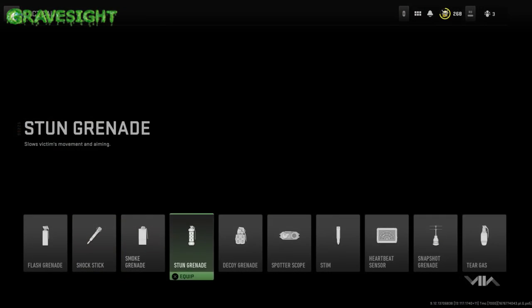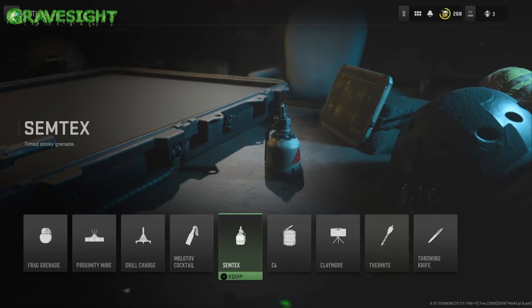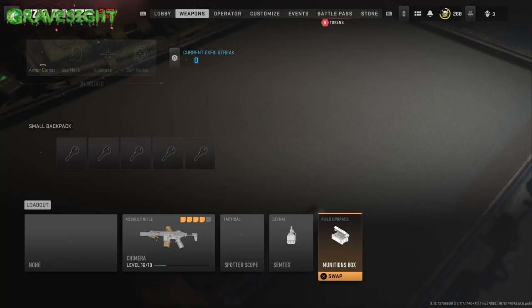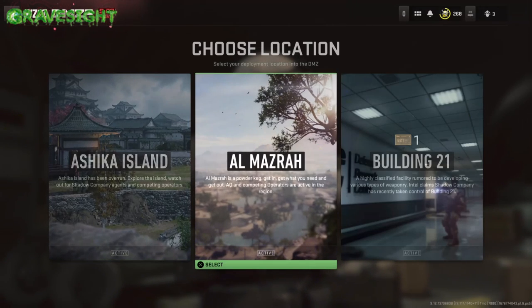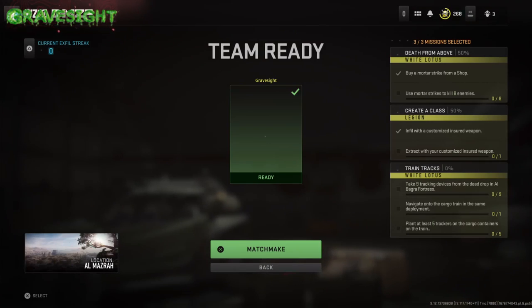So this is what you guys are going to do: put your weapon in your second loadout just like me. I'm going to go ahead and put my insured weapon in my second slot. We're going to go into DMZ — doesn't matter, we can go to Ashika Island, Al Mazrah, whatever.